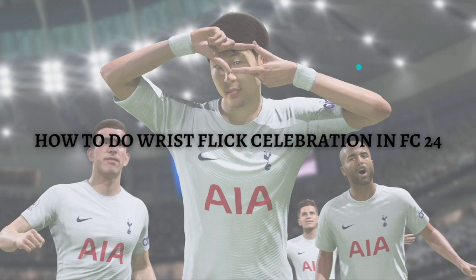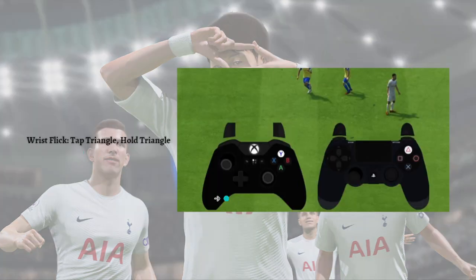It is actually quite simple. If you want to do the wrist flick celebration, tap and hold the triangle button. This depends on whatever console you are using — if you're using an Xbox, instead of the triangle button, tap and hold the Y button. Hold the corresponding button for a few seconds and you should be able to do the wrist flick celebration in FC24.